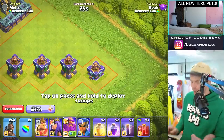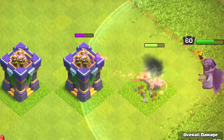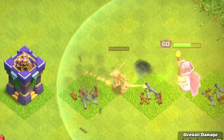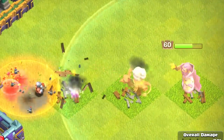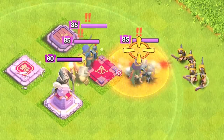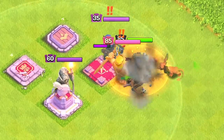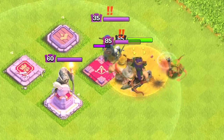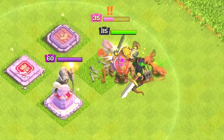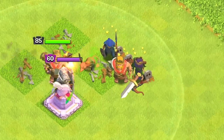Next up is the Poison Lizard — I don't even know which hero to put him on, but I think he'll work on the Warden. Oh dude, he's fast — he's gonna do really well against clan castle troops and heroes. What if we just take the Poison Lizard and go up against every defending hero? In no way does he kill a hero as fast as a Headhunter, but it's still pretty fast. The poison is where it's at — the barbs definitely help too.